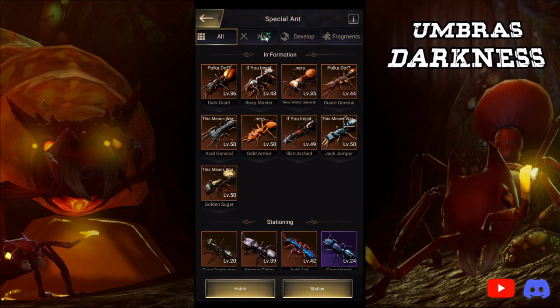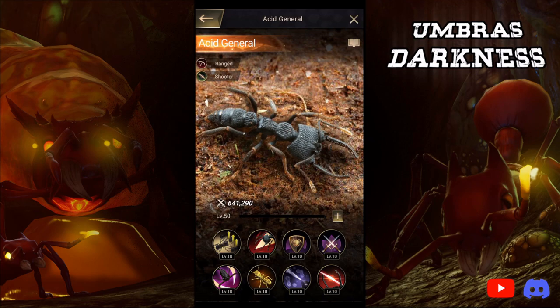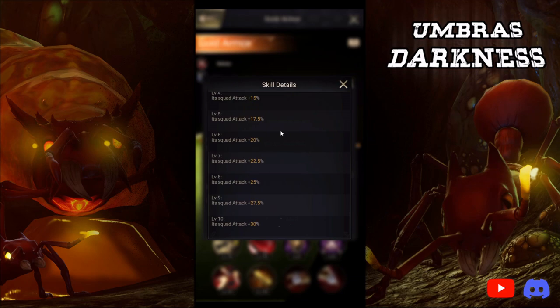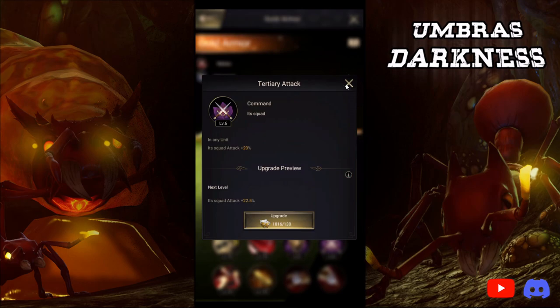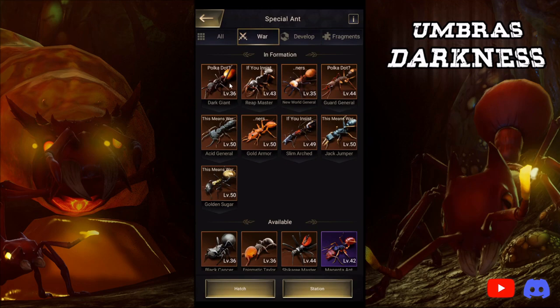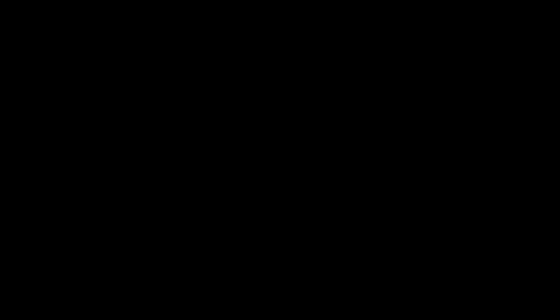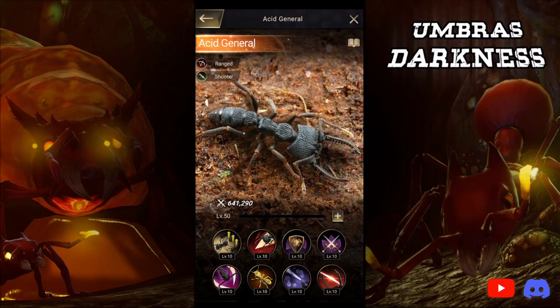The special ants that you want to choose are going to be the ones that do the most damage. My wife is a shooter main so she's going to be choosing things like Acid General. Now all ants have a tertiary attack — for universal ants it is going to be 30% at max level. For the old special ants that were selected it's 35% attack, or if you're lucky enough and you have a dupe of the main one, like my wife has Reap Master but it's not a dupe, it unlocks at 38%.